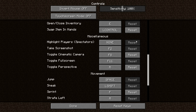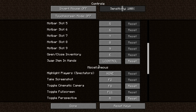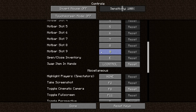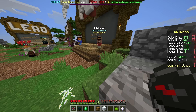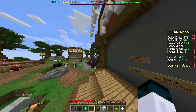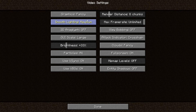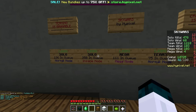Let's go into our controls. We've seen it all before. However, the one big thing we want to pay attention to: swap item in hands. You heard that right — we can swap the items that are in our hands. That sounds very interesting. Obviously the game looks like utter crap at the moment, but we're going to roll with it and jump into a game of Solo Insane.